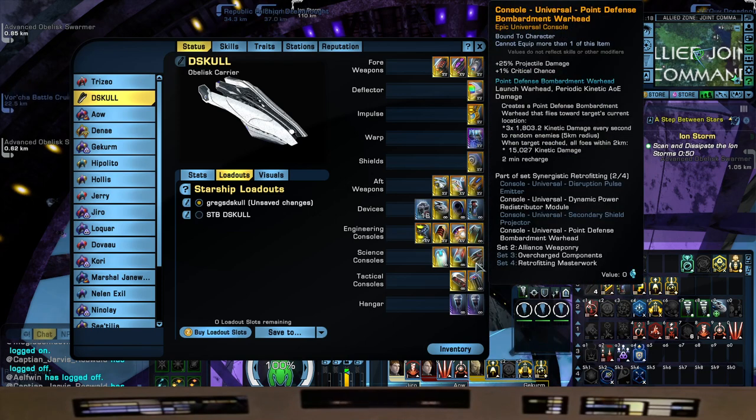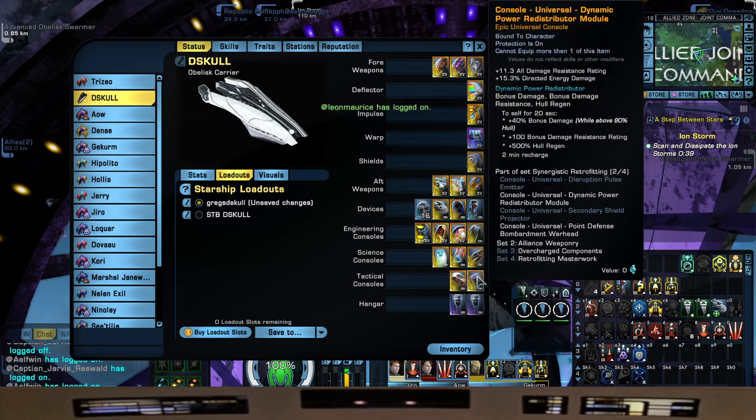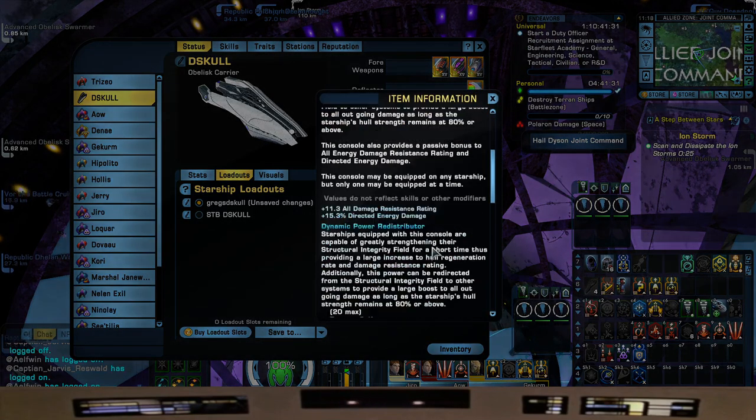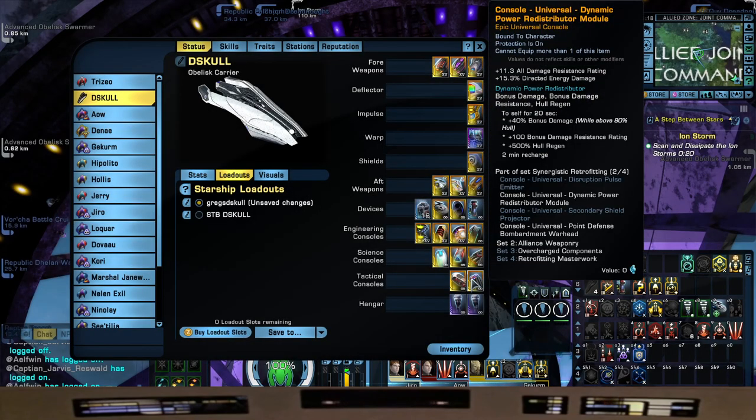We're going to be using the Point Defense Bombardment Warhead from the NX for the Projectile Damage — 25% and 1% Critical Chance — pairing it with the DPRM, the Dynamic Power Redistributing Module, which comes from your Prototype Dreadnought Cruiser, the Atlas lockbox ship. These two paired give us 33% Directed Energy Damage, but we're using it for all its 'oh crap' goodness: 40% bonus damage for 20 seconds, 100 bonus damage resistance rating, and 500% Hull Regen.